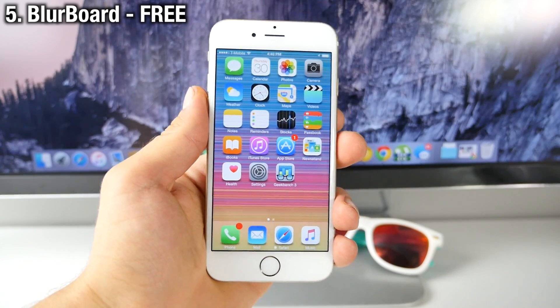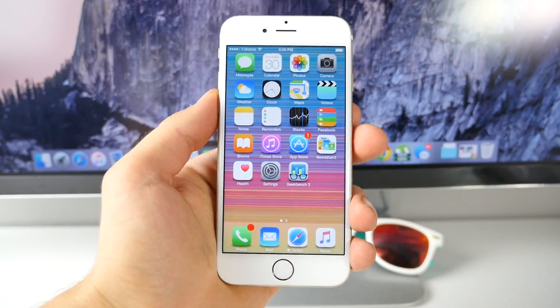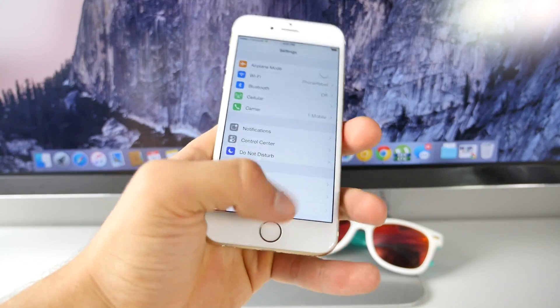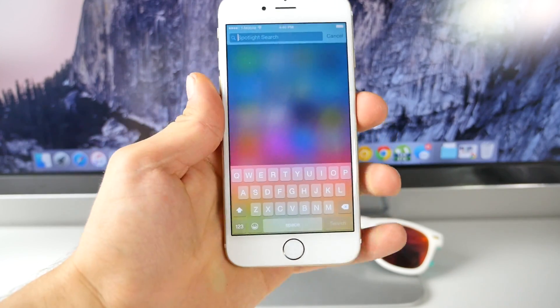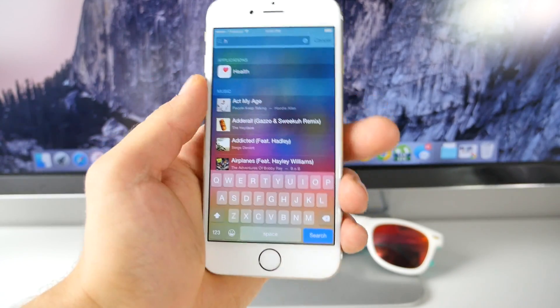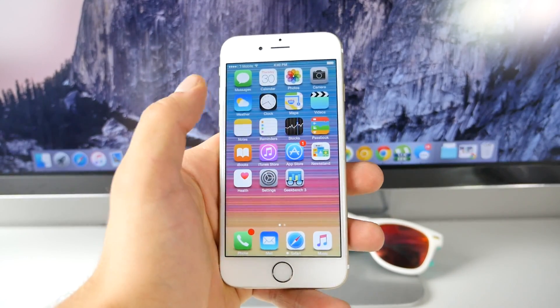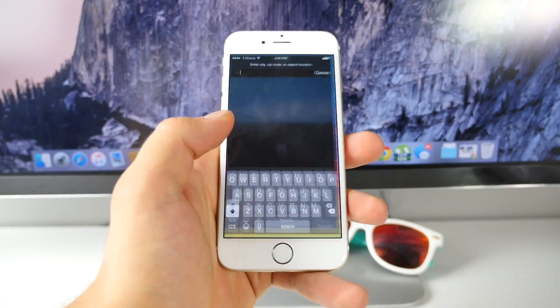Here's a pretty cool one called Blurboard — it's a free little tweak that allows you to add some nice themes to your keyboard. These themes are in the form of blurs or transparencies. With this tweak, it takes the background from whatever you're looking at and injects it into the keyboard — so as you can see I have this nice rainbow filter going on depending on the background.